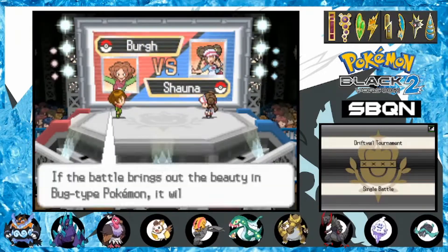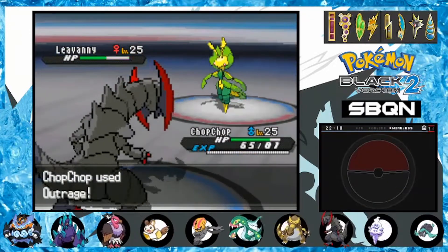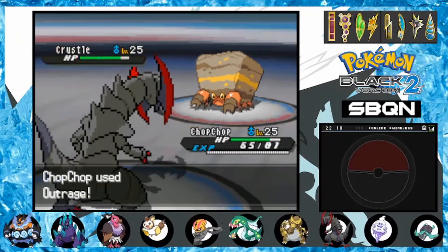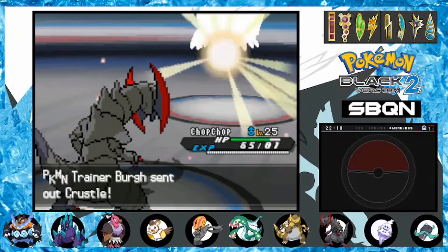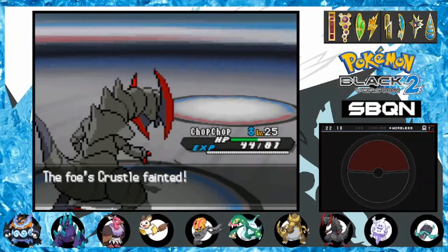Burgh is back next, so we basically rinse and repeat: set up, get the ability change, and take out Leavanny. Crustle comes out, and with a coin flip on Sturdy we win it and it gets KO'd. A final Crustle comes out, but this one unfortunately is Sturdy, so we tank a hit before squishing it.